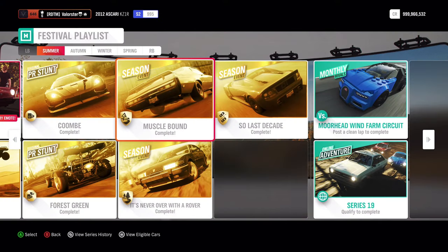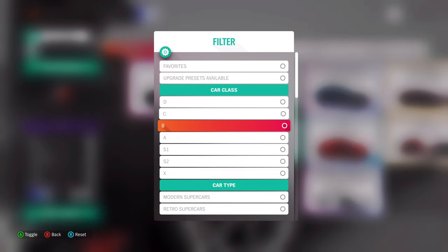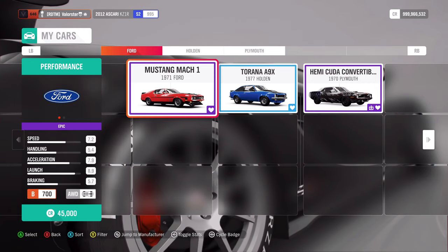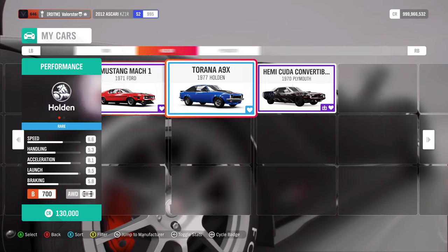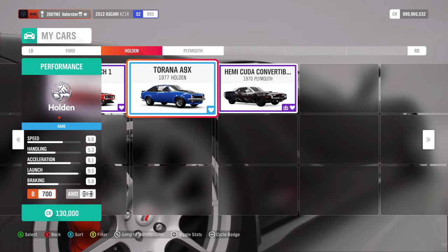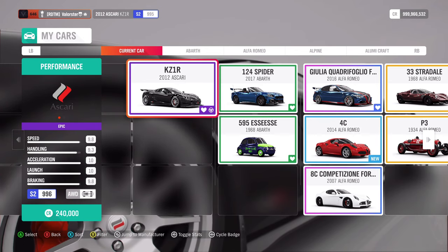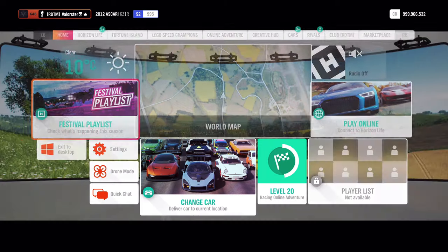There are two cars you can use for the B700 classic muscle championship. Filter by B class and classic muscle — these are the two options. It depends on what you prefer, but the Torana is actually the fastest of the two. The prize car is a Buick, but since it's already in the game I won't show it. Let's move on to the next championship.